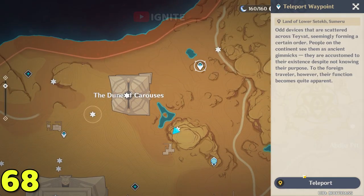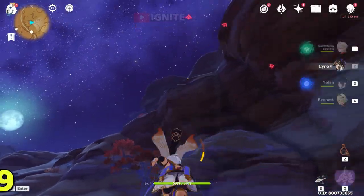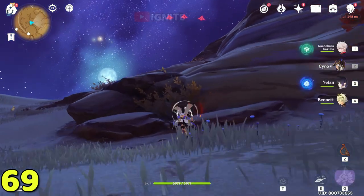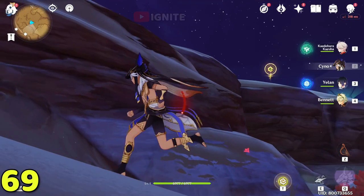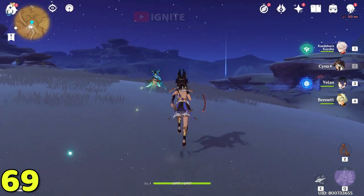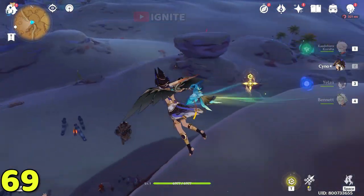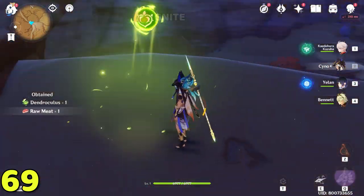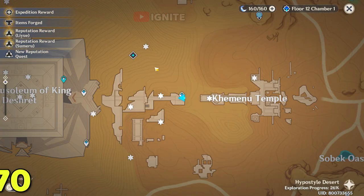For the final 69th dendroculus, come here. The 69th is the final one, so after coming here climb to the top using the four-leaf sigils. At the top you will see the dendroculus on the minimap. Glide from this exact location, go down, and you will find the dendroculus inside here. This dendroculus will be on this exact location.